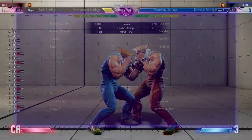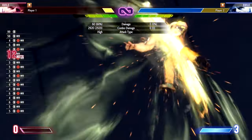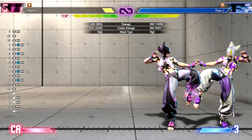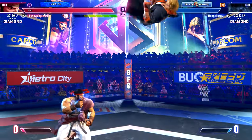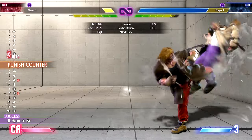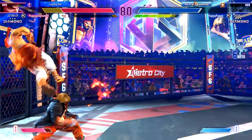Auto combos suck. Let me explain. Auto combos have many issues: some of them are easy to replicate on Classic; some combos use drive meter even on block; a few of them are unsafe on block; and some are all of the above. Only a small portion of auto combos don't fit in any of these categories. All this, plus the fact that there are combos that do significantly more damage for only a little bit more effort and even meterless, is why auto combos suck. Less effort equals less reward.